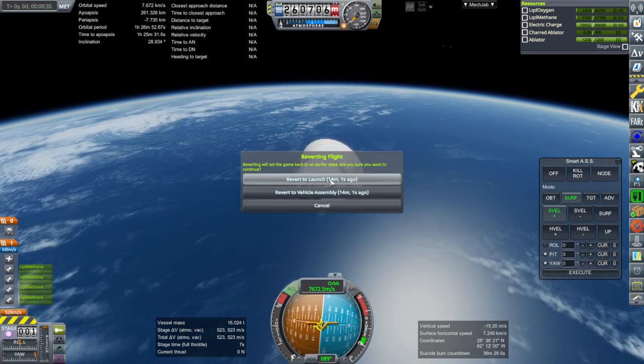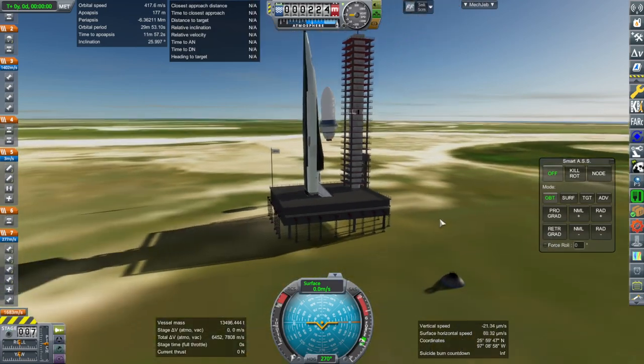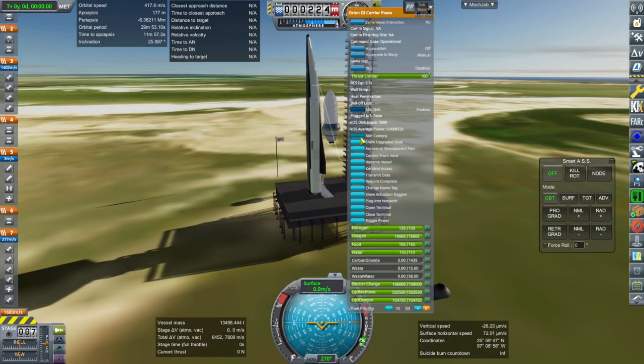Let's revert and do that. It's weird that in some installs KOS is better at handling it, and in other installs MechJeb with Smart ASS is better at handling it. It's just one of those weird things. Let me aim the camera, otherwise it'll jerk up once we release from the pad.